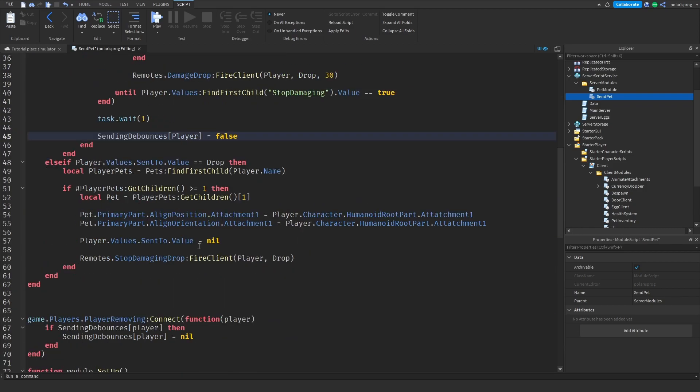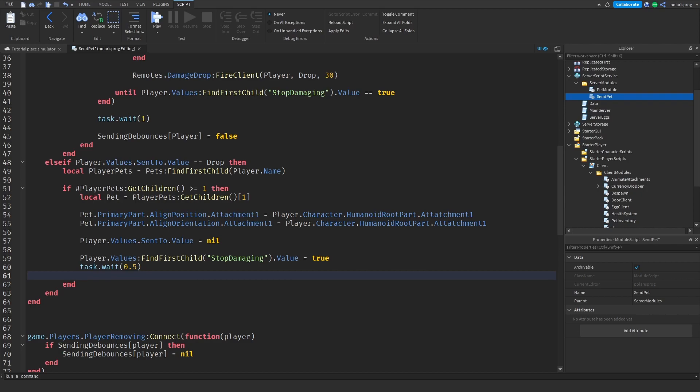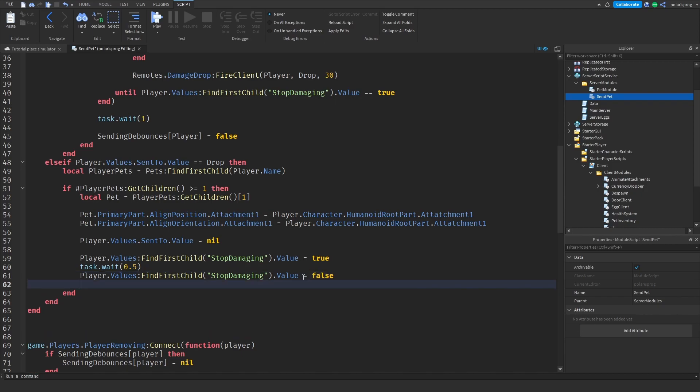Scrolling down, I'm going to get rid of the existing code and set player.values:FindFirstChild('StopDamaging').Value to true, then do task.wait(0.5), then set player.values:FindFirstChild('StopDamaging').Value back to false. After that we're going to fire the stop damaging drop remote: remotes.StopDamagingDrop:FireClient(player, drop).